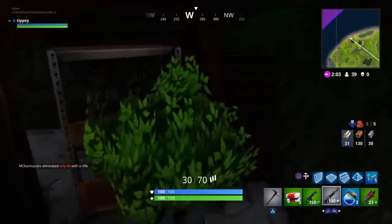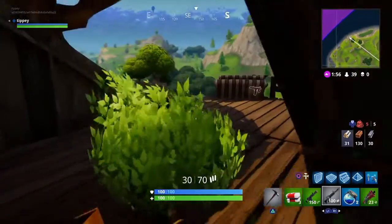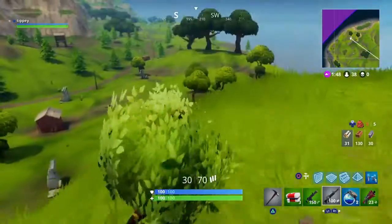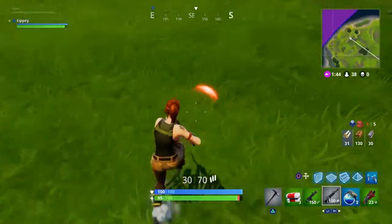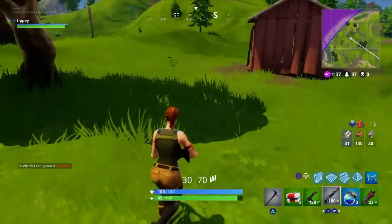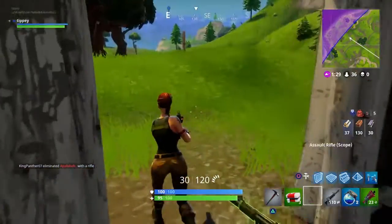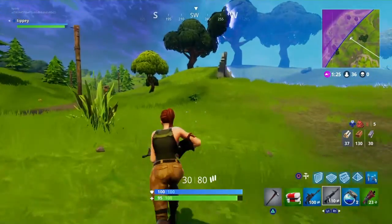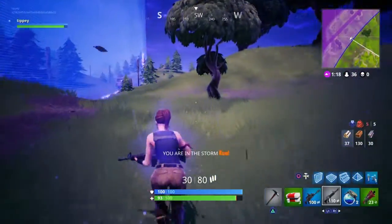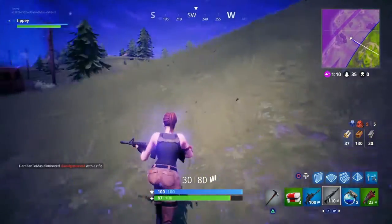We're going to open this chest - literally in the room - it was a decent chest. We're going to get out of this place. Now we're just running down here and the storm might actually get me. Yep, there we go - that's the bush gone. Here's a shack right there with a blue item - I'll take the scoped AR, which is pretty good right now. The storm is interfering a bit, we're going to run in the storm just to show you.